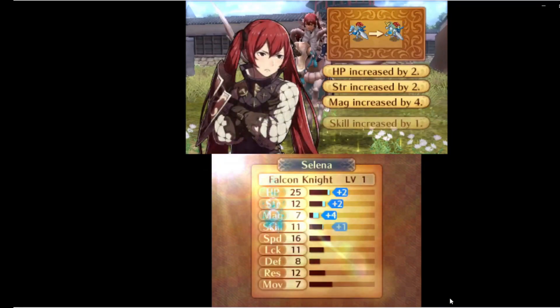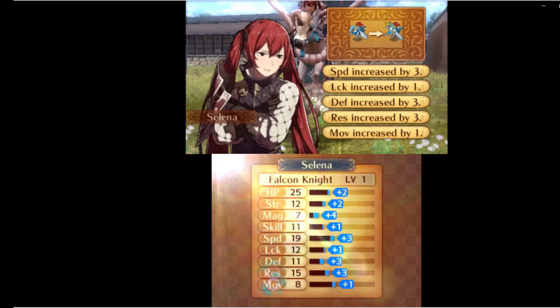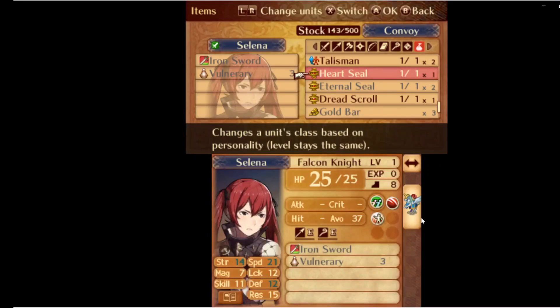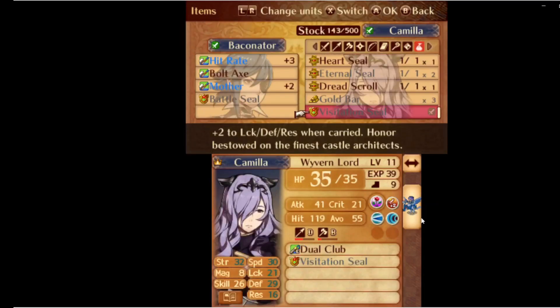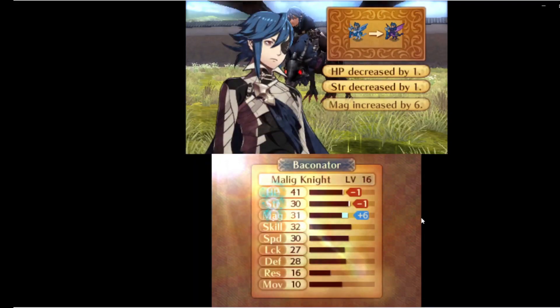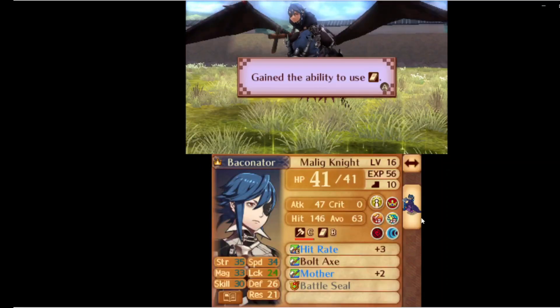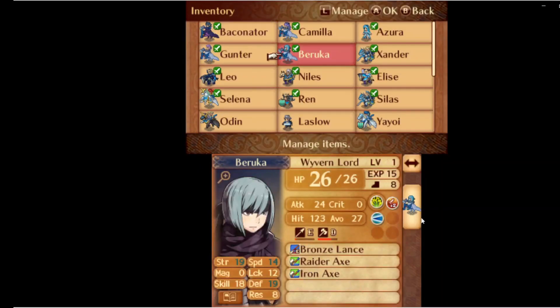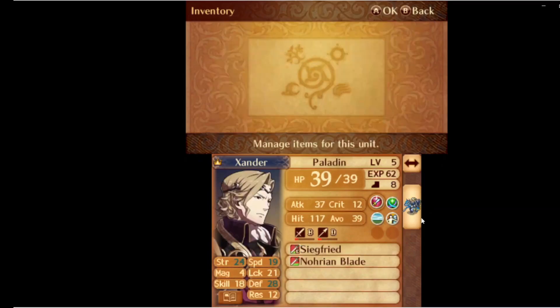Chapter 22 is kind of funny in the sense that using rescue can pretty much bypass almost every enemy on the map besides the ones that start in the bottom left corner and the boss. Now that we learned Swordbreaker in the last map with all the faceless, it's time to reclass the Malignite to get Trample — a hilariously broken skill that gives you plus 5 damage flat against non-mounted enemies, which in Conquest is almost every enemy.